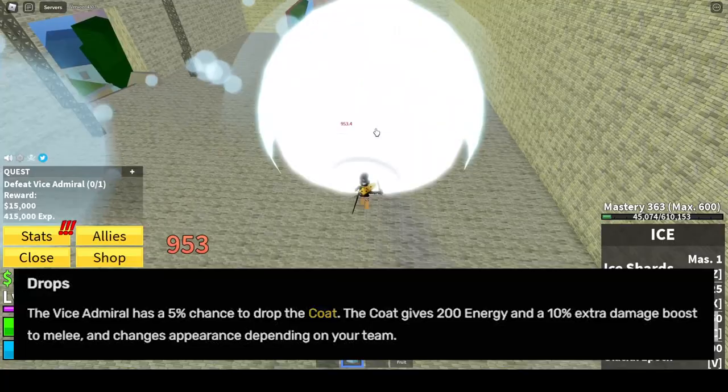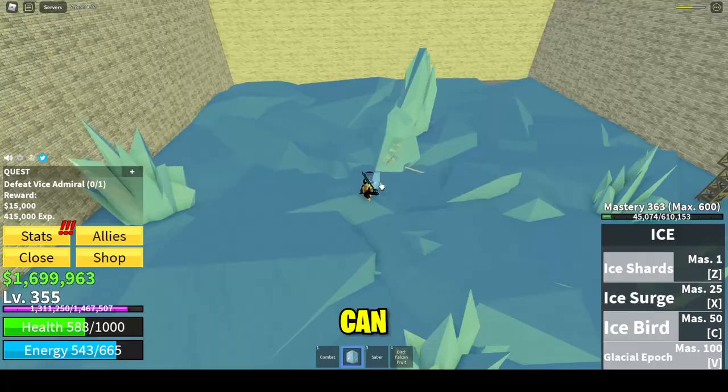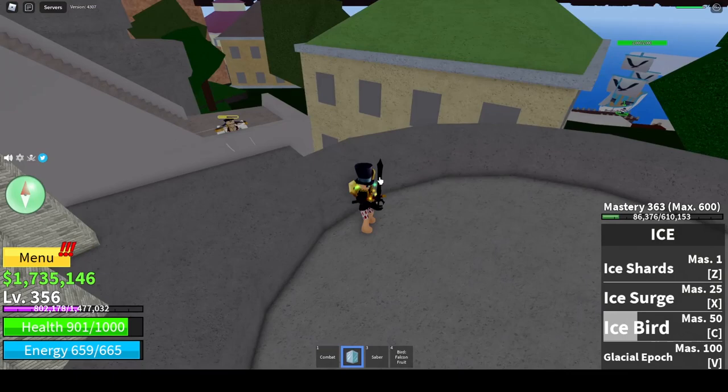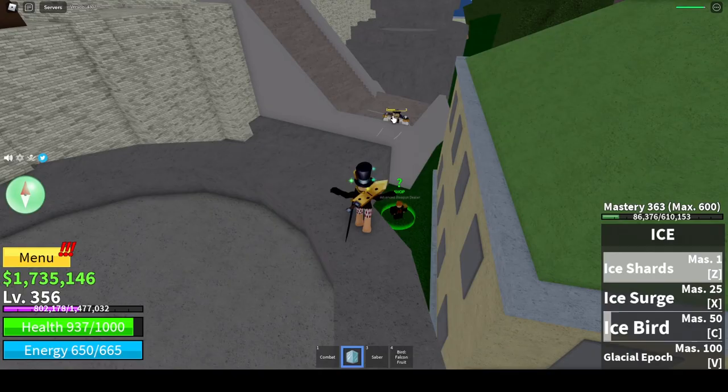The first technique, assuming you're a little bit higher level like shown here, is you can charge right in and just use your abilities. But if you're a little bit on the lower side for levels, you can pull him out of the room, down the stairs, and then once he's there jump up onto this platform up here — you'll see he is not able to hit you, but you do need to be where he could still do his ranged attack ability.